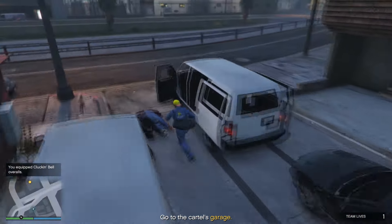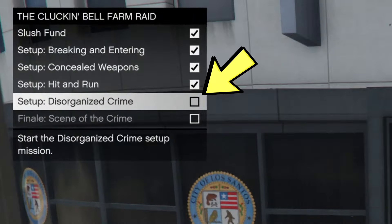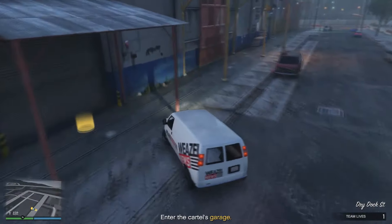Now I'm going to explain how to choose the stealth or the aggressive approach. If you want to do a stealth run for the Clucking Bell farm raid while doing the setup mission called Disorganized Crime, when you enter the cartel's garage, you want to ensure two things.